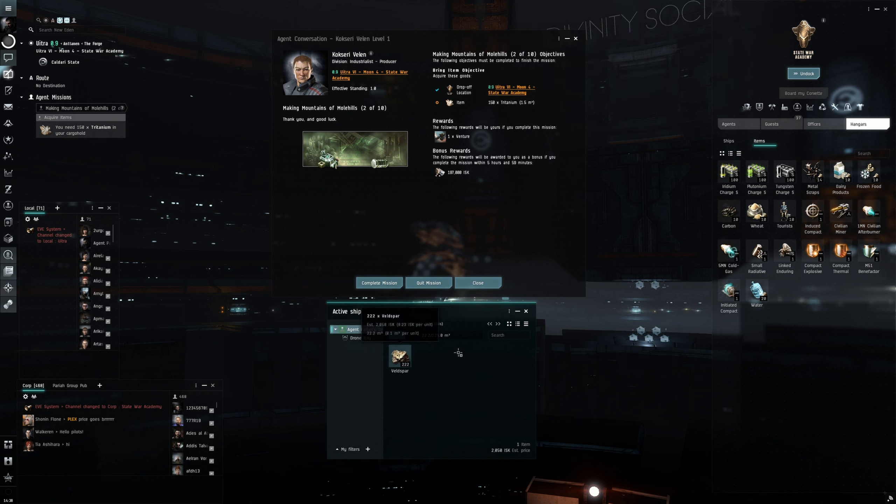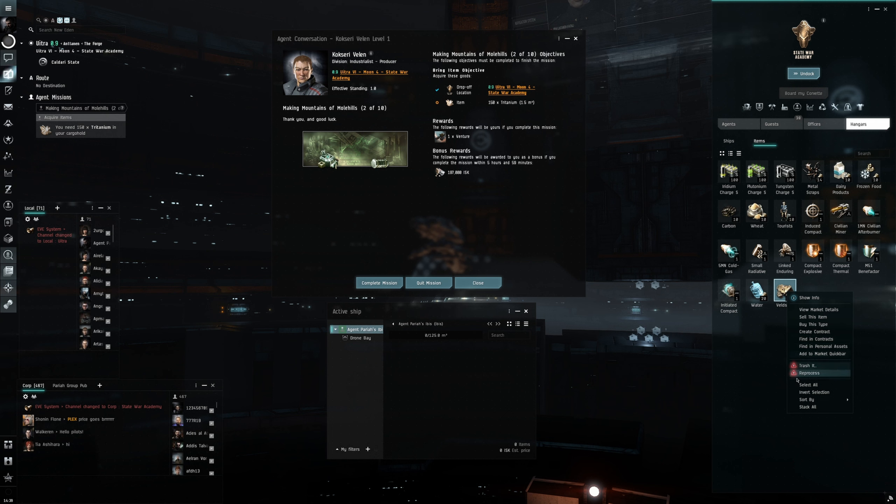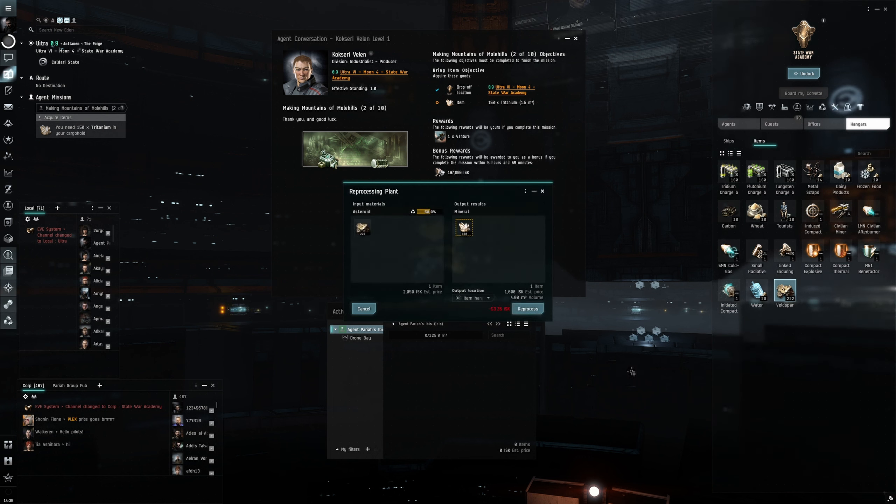We're going to drop the ore off inside the hangar and reprocess this raw ore — it's going to give us 400. So let's process it. Okay, perfect. Let's complete the mission.